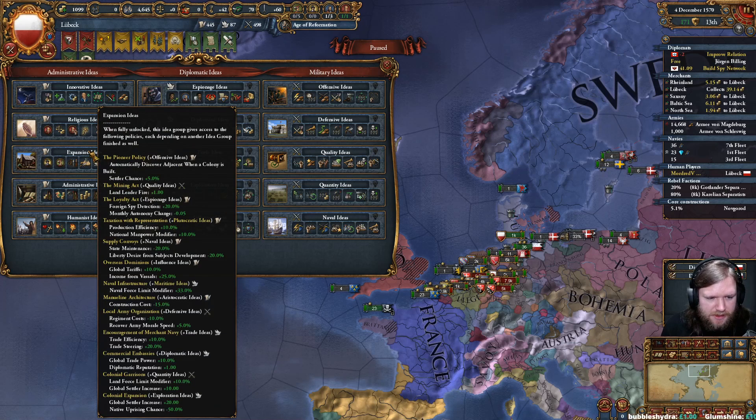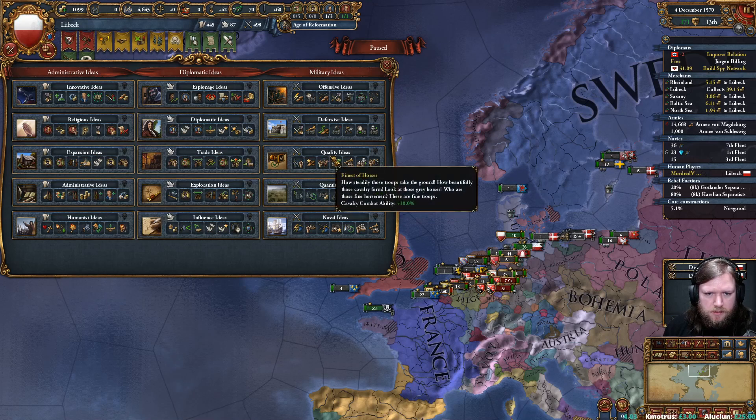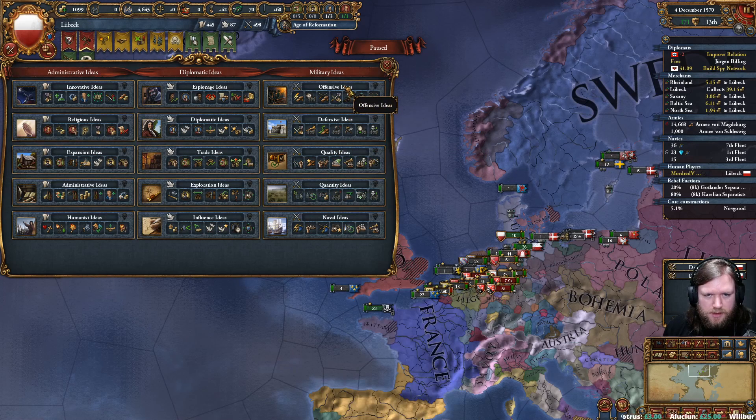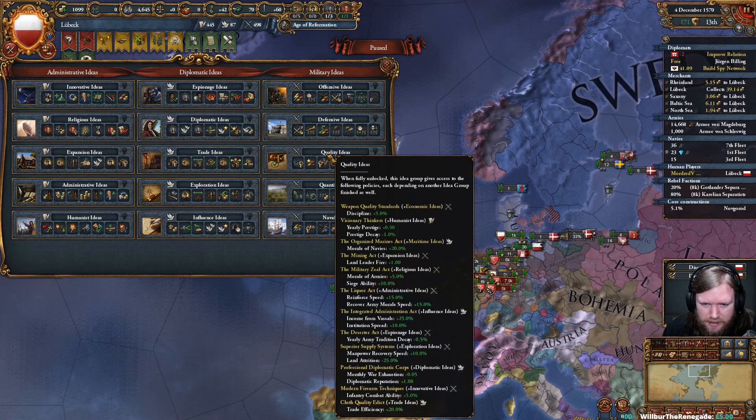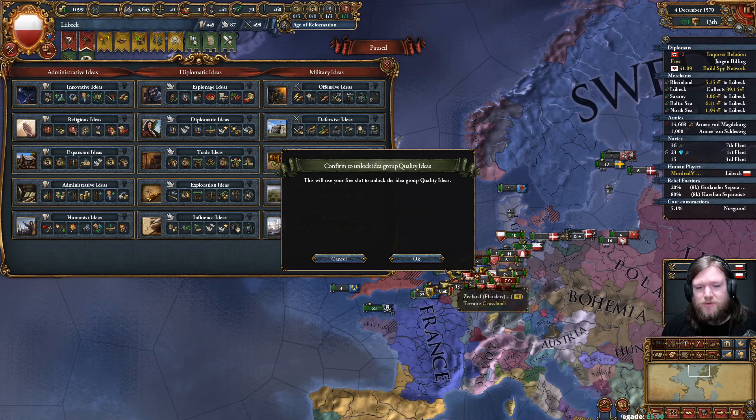With future choices, Expansion plus Maritime is good — that's the only place. And we've already got a diplo policy, so what we really want is a military policy. The Quality options: Quality plus Maritime gives morale of navies plus 20, Quality plus Offensive gives naval leader manoeuvre and durability and artillery combat. Discipline from the Economic combo. Yeah — we're going Quality.